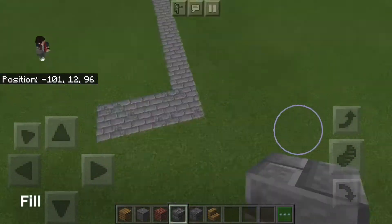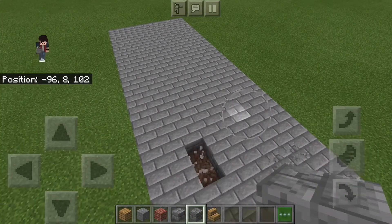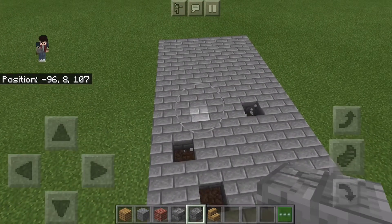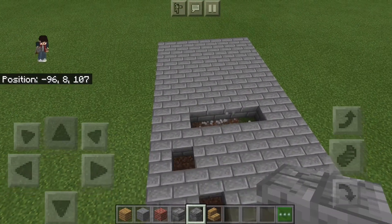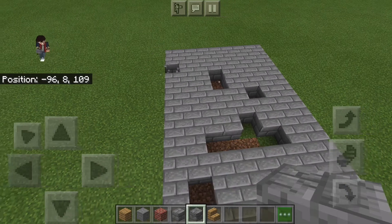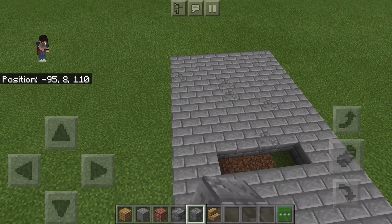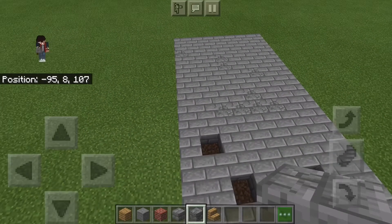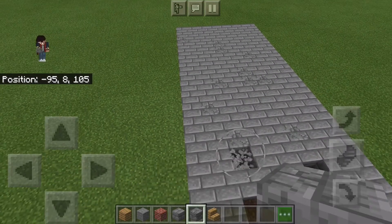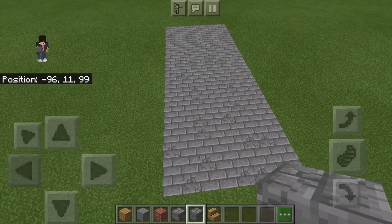So now just go ahead and fill in the rest of that area. We're just going to randomly place some cracked stone bricks all around since the whole thing can't be super fancy. Just do whatever you think looks good for your alleyway. I'm kind of going randomly and revising it a bit — if something looks a little weird just adjust it.